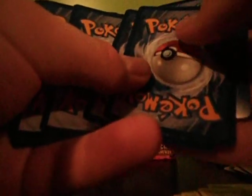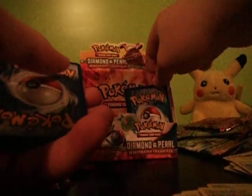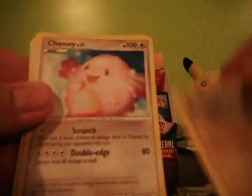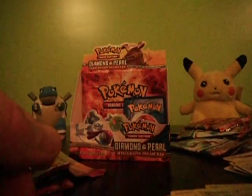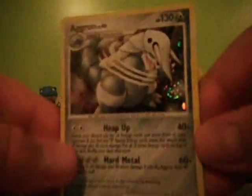So last chance to get a Level X — not an E-X, a Level X. We have Persecution, queuing, A Peni, and Shield on. Our Reverse is a Masquerain, and our Rare is an Aggron holo.